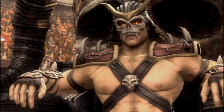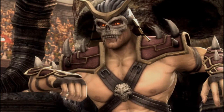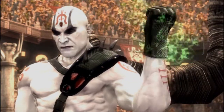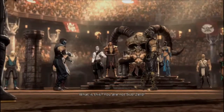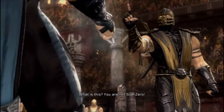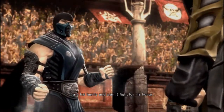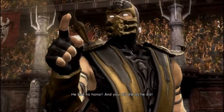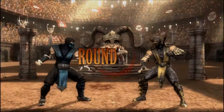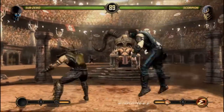You can see another guy that looks like Smoke in the background — at least what Smoke looked like in MK1. I don't really know who that is, just some generic ninja. I think Sub-Zero just made a deal to serve Shao Kahn in exchange for a chance to kill Scorpion or something, but the problem is that Scorpion is already dead — that's pretty much the defining aspect of his character. So I don't really know what Sub-Zero's plan is here.